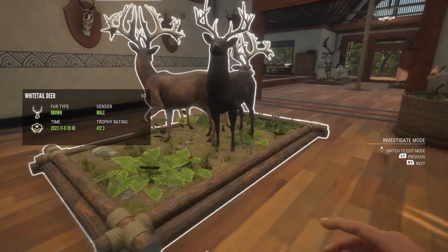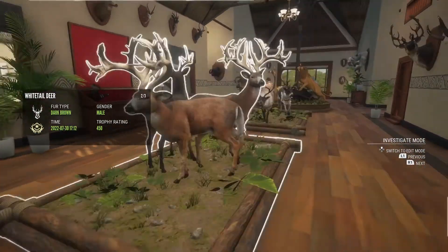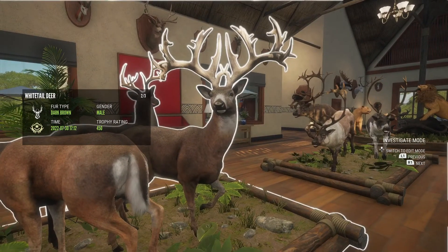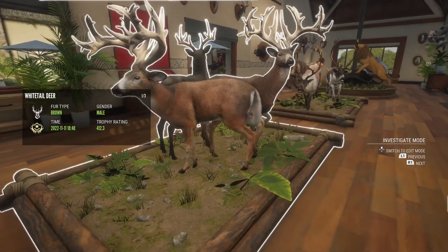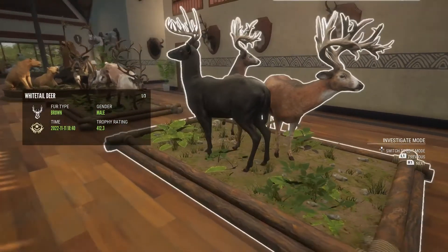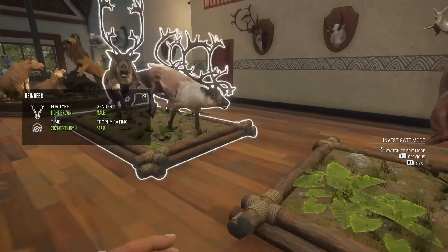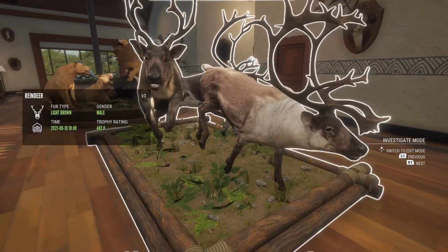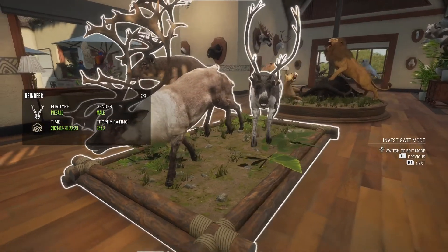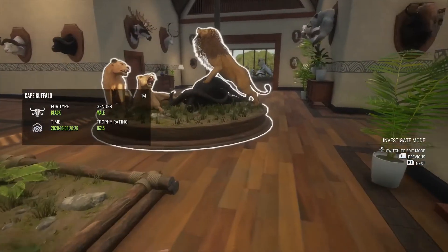And then we have my only diamond pheasant as well. Working in progress, trying to get a huddle. My first ever great one whitetail was 450, and here recently my second great one whitetail which was a 412.3, and a melanistic gold whitetail. Here we have a huddle reindeer with a 442, a 440, and a gold piebald.